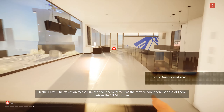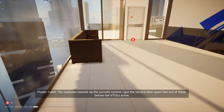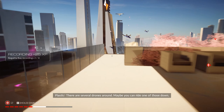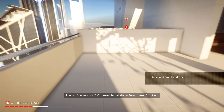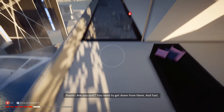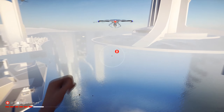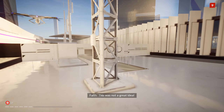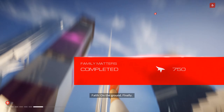Wait — the explosion messed up the security system. I got the stairwell open. Get out of there before the VTOLs arrive. There are several drones around — maybe you can ride one of those down. Are you out? Get down from there. This is not a safe idea. Just hang on. On the ground.